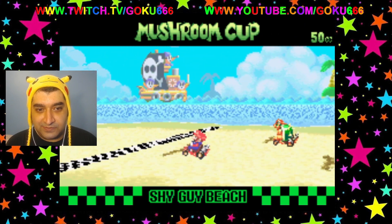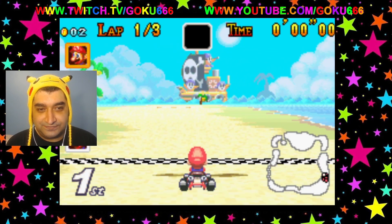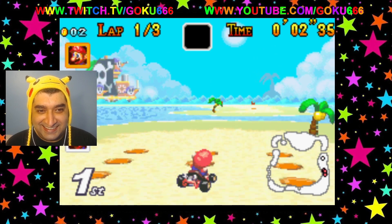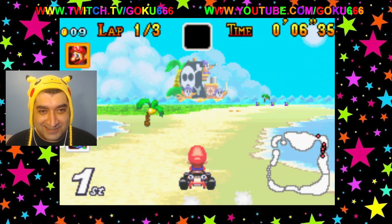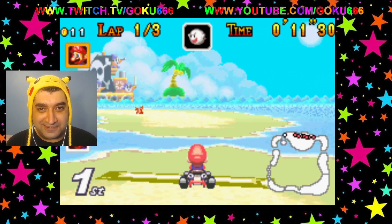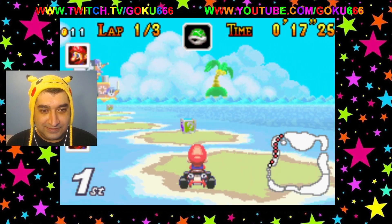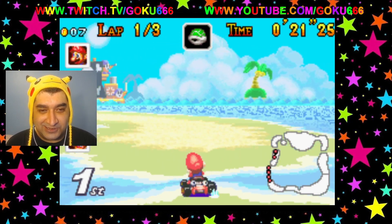Level number two for the Mushroom Cup is Shy Guy Beach. There's like a bunch of Shy Guys on like a pirate ship. We're going to dodge the crabs and stuff. Like a pirate ship with their pirate flag — even their pirate flag is like a Shy Guy skull and crossbones.